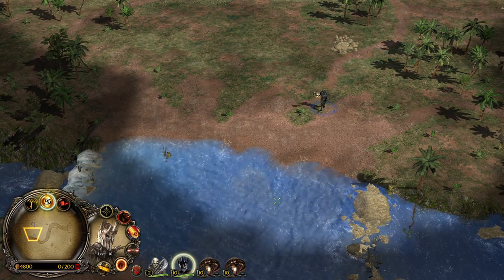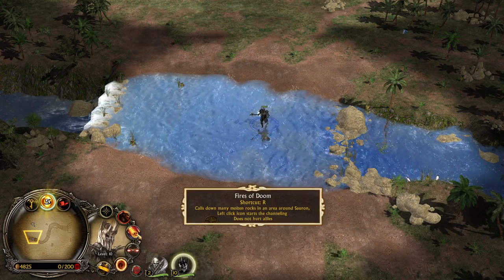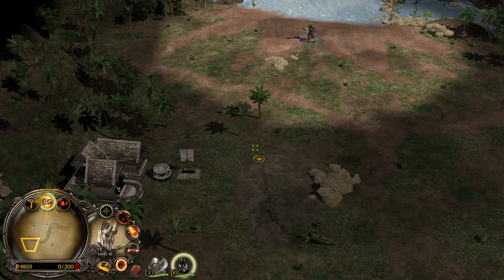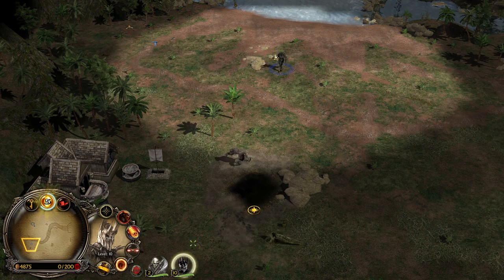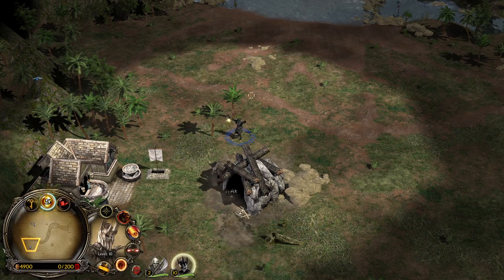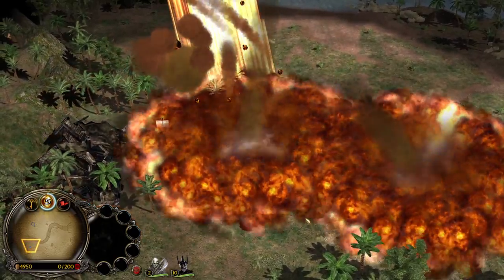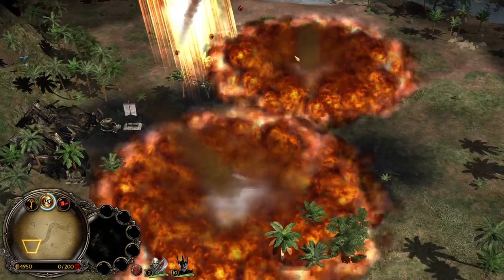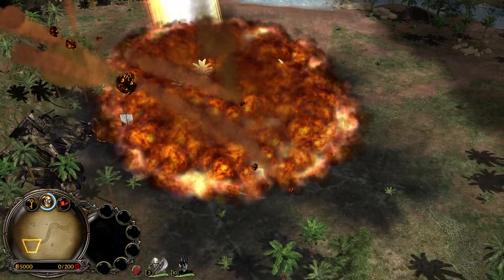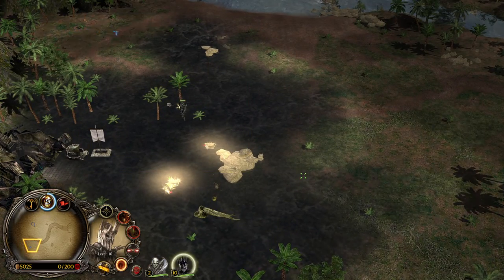Sauron has Fires of Doom, which calls down many Molten Rocks in an area around Sauron - similar to the Light of Valar from Galadriel. It's not castable on a target; it always drops on top of Sauron. We move to the Troll Lair at the bottom left and use Fires of Doom. Look at the devastation, look at the animations - everything is gone! The inn at the bottom left side got destroyed. You have to leave a like on this video just for that explosion.